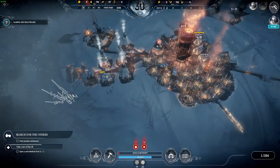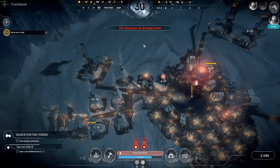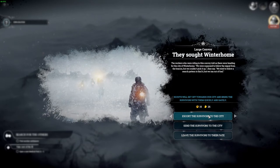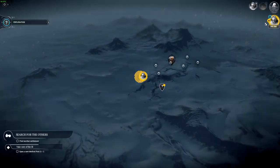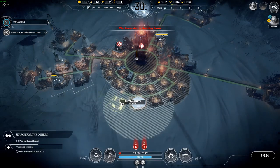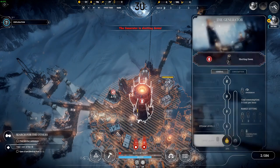The hunters are going again. We're pretty low on coal and the generator is shutting down. Scouts have arrived — they spotted Winter Home. Workers riding this route told us they were heading for the city of Winter Home. We were supposed to follow the signal but couldn't pick up the beacon. I guess we need to escort them home. A lot of people are getting cold. At least I'm getting some coal now — let's put it on.